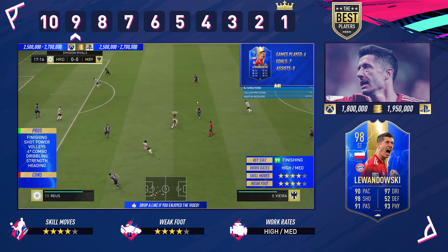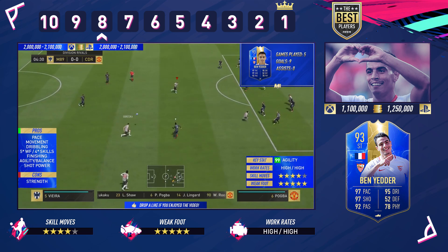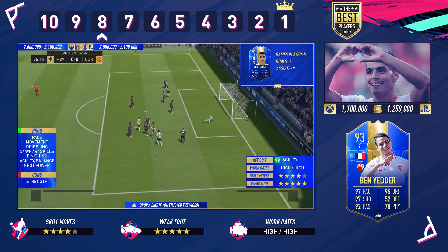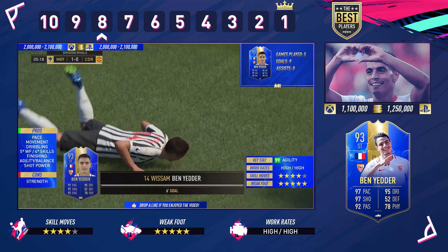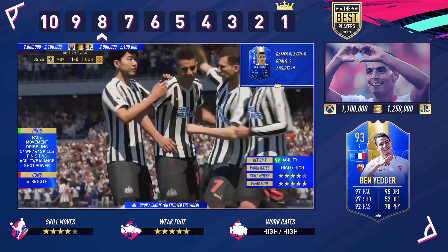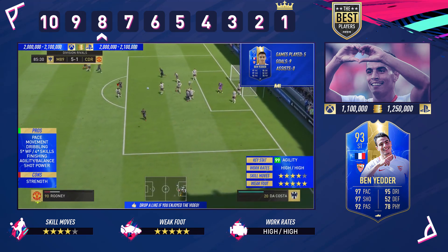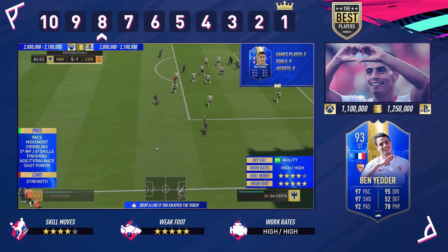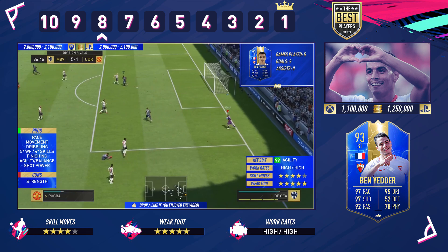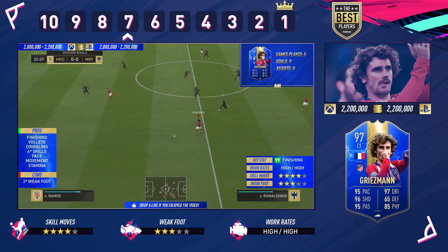But there are 8 players better than Lewandowski in my opinion. Let's look at number 8: Wissam Ben Yedder. He's fantastic — one con against him is the strength, but he makes up for that in many ways. Just look at that juggling finish. He comes in at 1.1 million on Xbox and 1.25 million on PlayStation. He's got five-star weak foot, which is phenomenal, four-star skills, and high-to-high work rates — so he never stops going. His movement is phenomenal. I love that about the card.